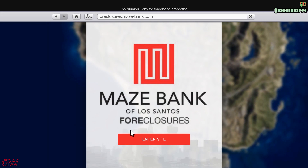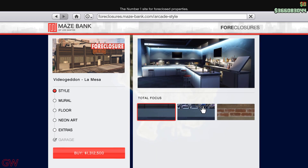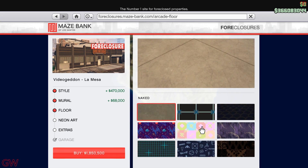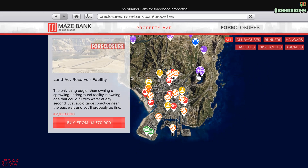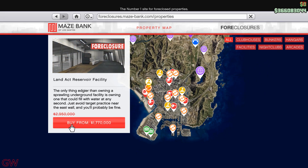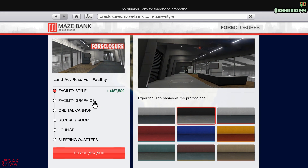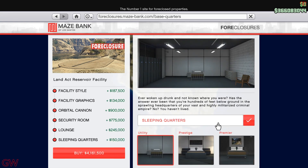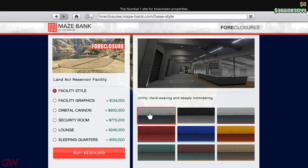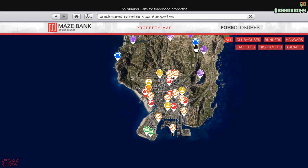Next, moving on to the Maze Bank Foreclosures, we have discounts on arcades — only the property itself has the discount, not the customizations or upgrades. Along with arcades, we also have facilities on sale. Guys, just so you know, the facility and the arcade are not the best investments in terms of businesses, because you can't do anything solo to earn money. In the arcade you get like $5,000 per hour in real life, which is literally not worth it. Don't waste your money unless you have friends or players who are good at doing these heists.